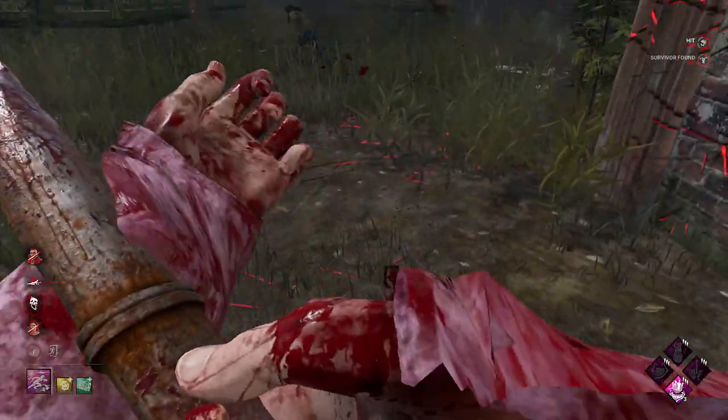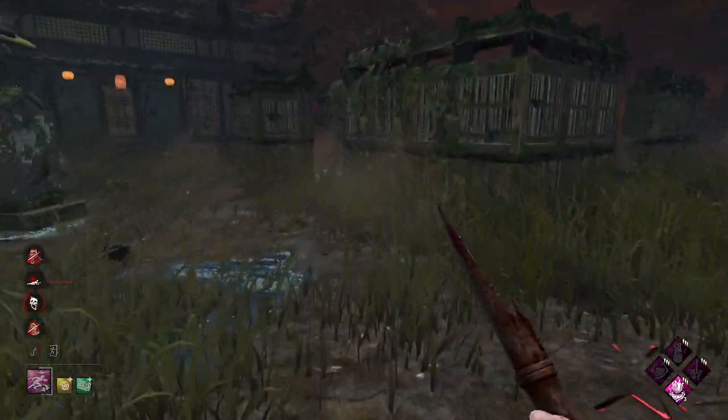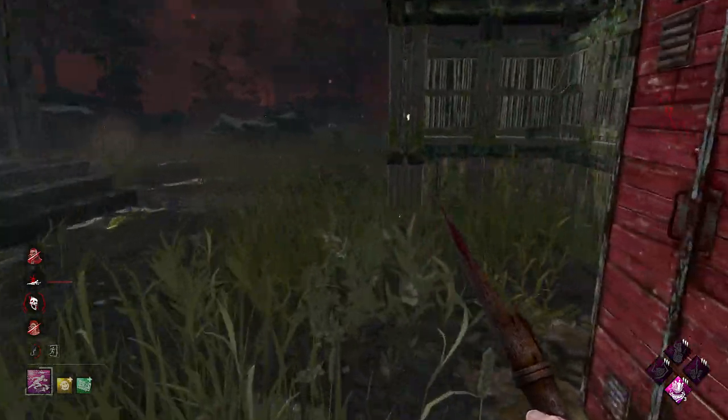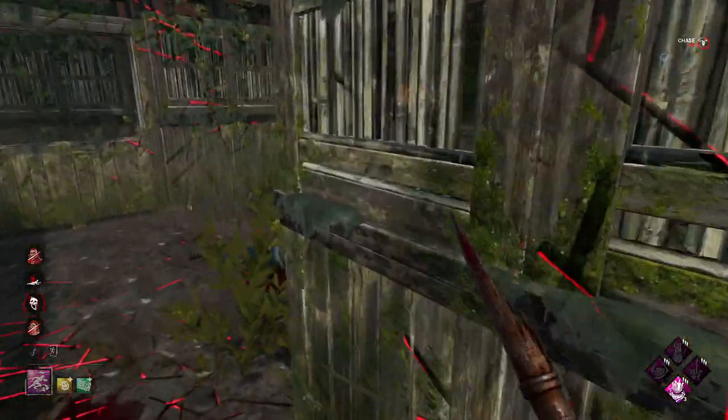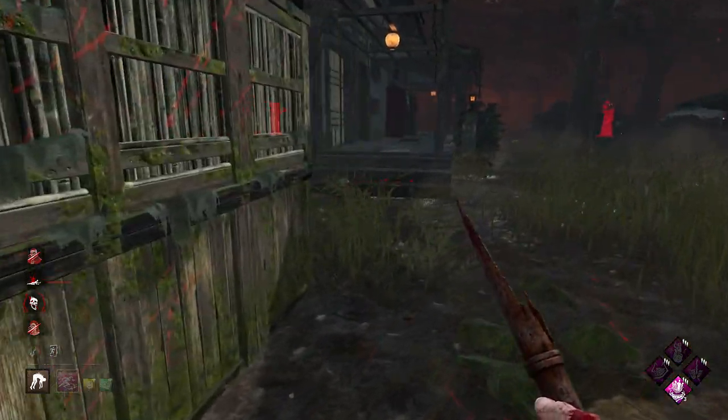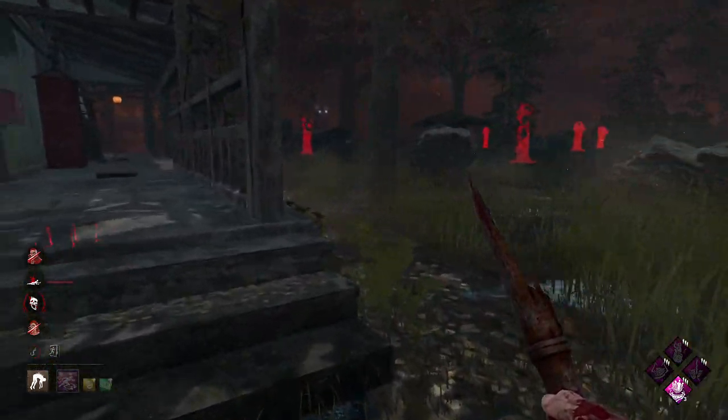If we can push the Nancy out this would be really good - no, she's not going to get pushed out, that's smart. We're going to slug here - she's holding forward, okay we can't slug. We can't afford to chase her, we need to put him on the hook away from the gate if we can. We do have the basement here, I guess we'll go for basement.